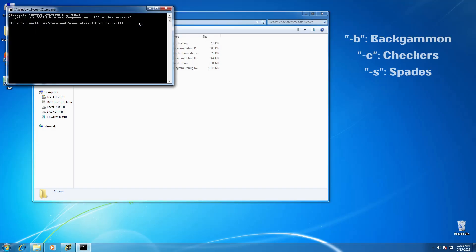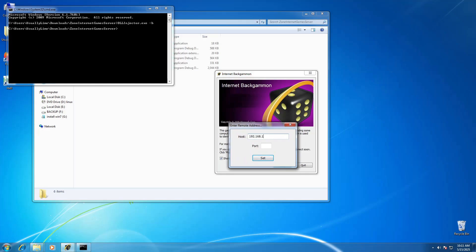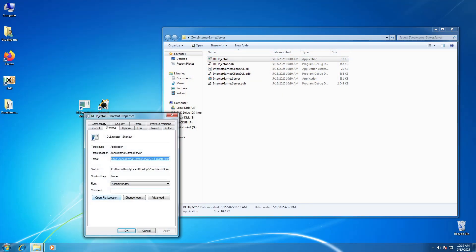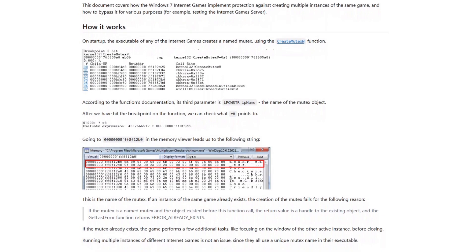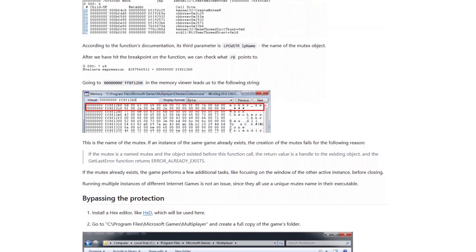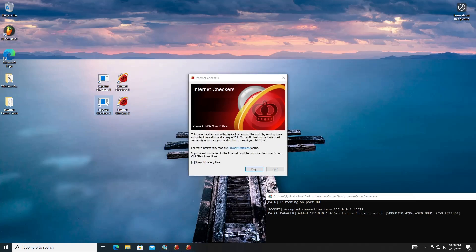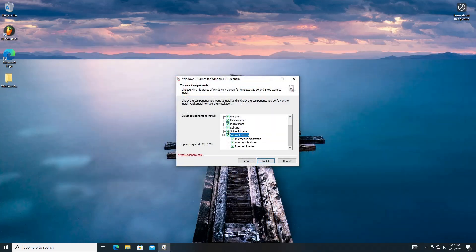You should now run the DLL injector with one of the following target game arguments. Afterwards, the client DLL should show a dialog to enter a host and port to a server. After you do so, press Set and Play. As a tip, you could create a shortcut to the DLL injector executable with a target game argument and optionally a repeat parameter, to support multiple instances of the same game. A document explaining how to run multiple instances step by step is also linked in the description. The client DLL also works on Windows 10 and 11 if you install the games from the Windows 7 Games for Windows 11 and Windows 10 package — make sure to tick the games in the installer as they are not selected by default.